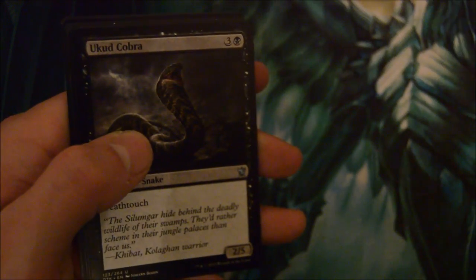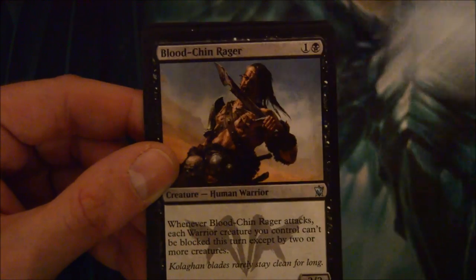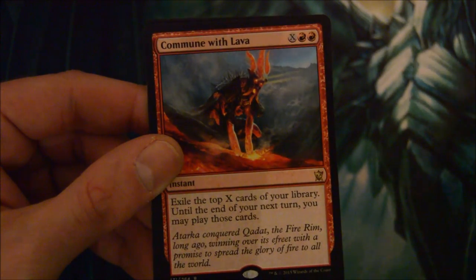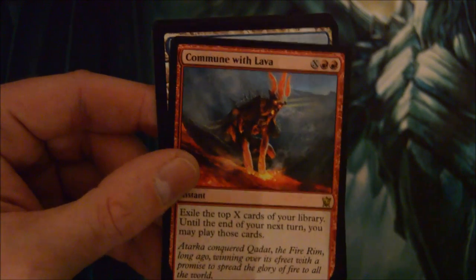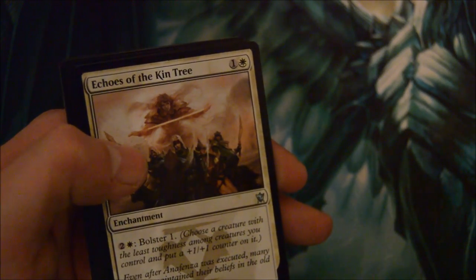Alright, here we go - last four packs! Ojutai Cobra, Void Squall, Bloodfire Rager, and Commune with Lava - two red, exile the top X cards of your library until the end of your next turn; you may play those cards. There's been a lot of discussion about this card. I personally think if you draw it when you have nothing and you're in a Burn deck or Mono Red, it can be pretty good - or really any kind of deck. I think it's got some play in standard.